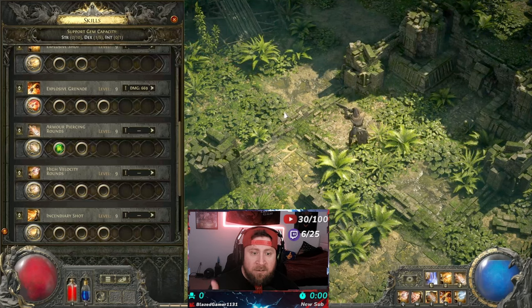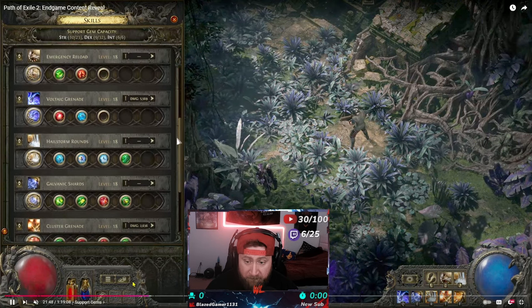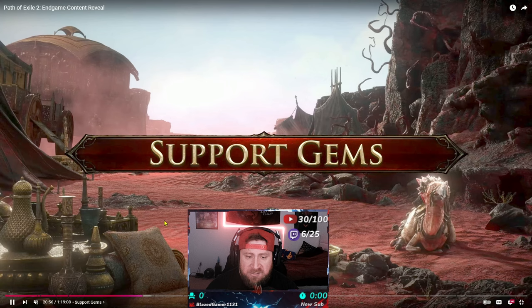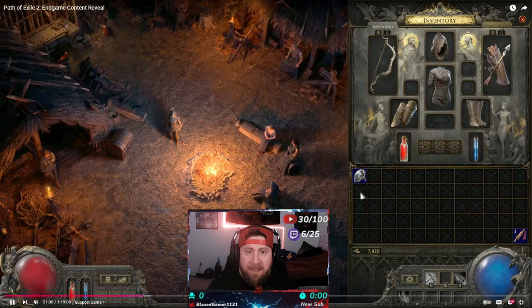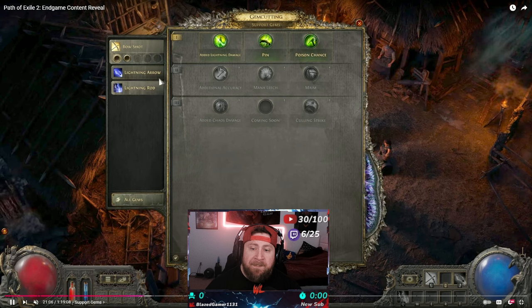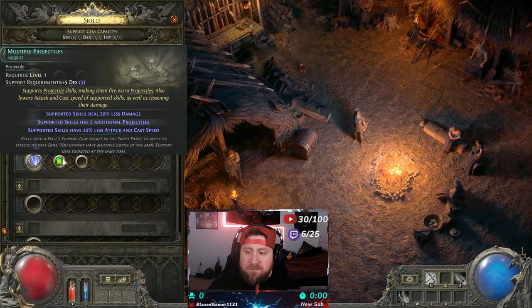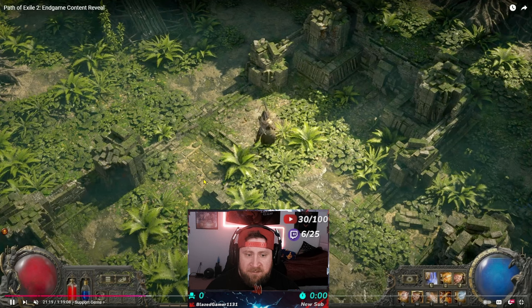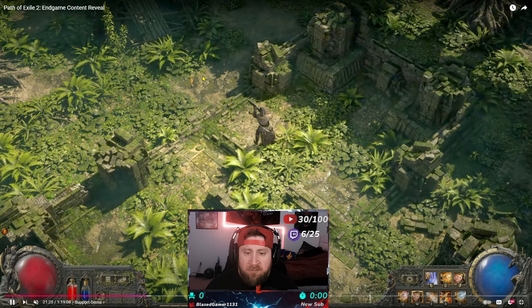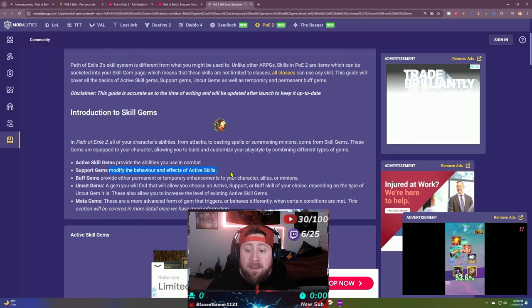Normally you shoot once, but once you add the support gem you shoot three grenades. We'll add greater multi-projectile here so you can see how this works. Support gems can really enhance a current skill — so you shoot one grenade normally, and then once we put the support on, you'll see three explosions. That is how support gems can change the effect of an active skill gem.